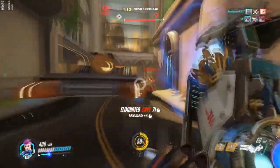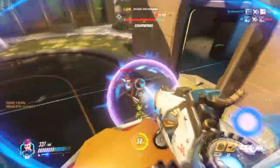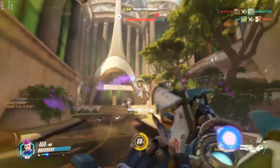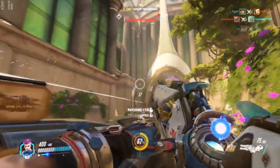Zarya's commander status is a mentality. The other five players are your soldiers, your comrades. It's up to you to protect them by fighting with them when they need it. Unlike Reinhardt, the stalwart bulwark at the front, Zarya needs to remain flexible. And that is where a great Zarya is born.